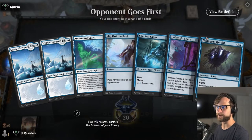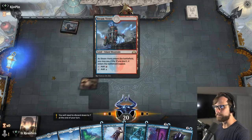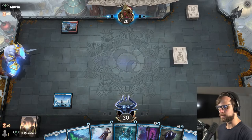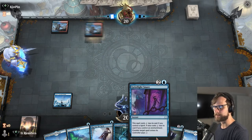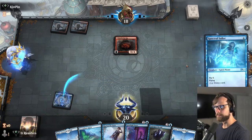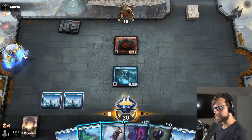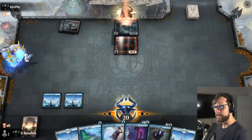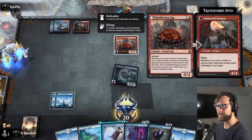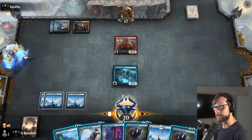Here we are for game four — let's hope we can do a little better this time. I do like this hand — this is quite good. I think what we do is wait and try for the Spectral Sailor, which allows us to play other things more effectively. Let's go ahead and drop that sailor, leaving up the snare which is quite good. Let's go ahead and attack. The Smoldering Egg play is scary because obviously they're going to have some burn and the eventual goal is just to flip it. We are in a bit of a scary position, naturally.